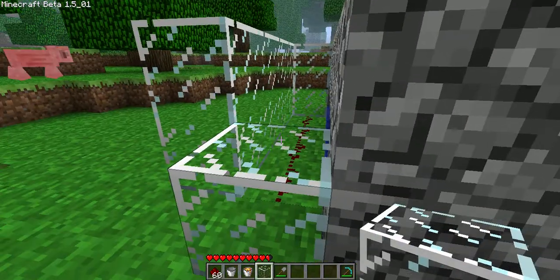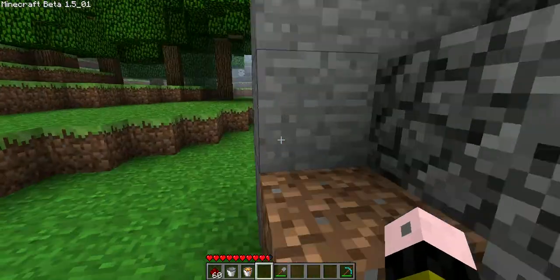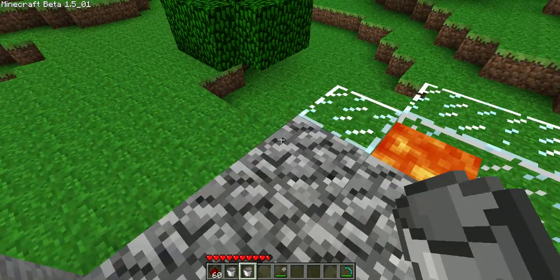You didn't see that, that didn't just happen. Okay. You can use your step up to get back on top. And you just place your lava bucket on one of the edges — it doesn't really matter which one.